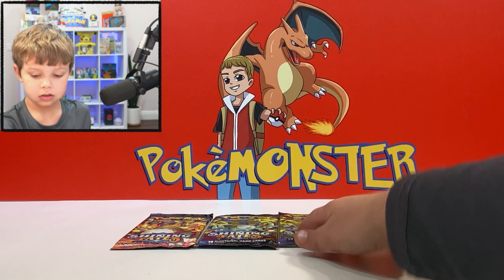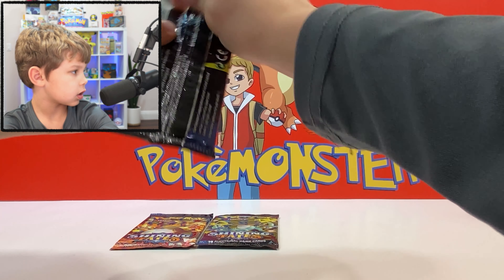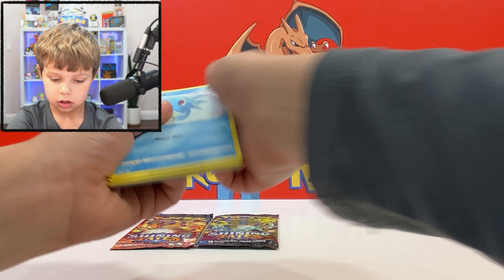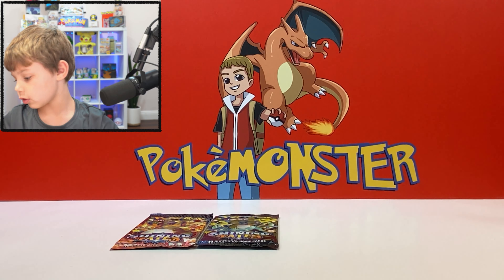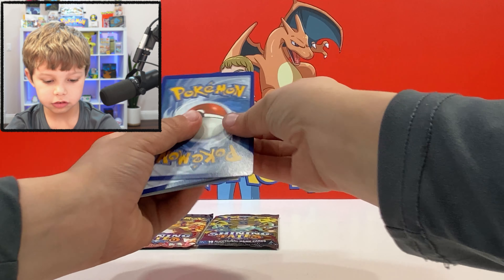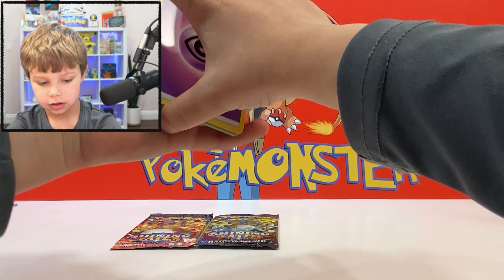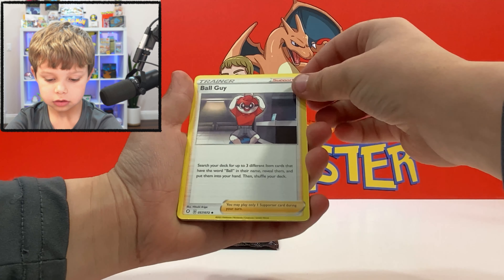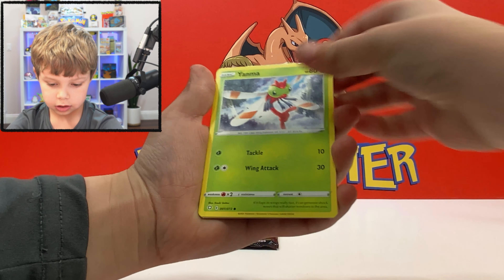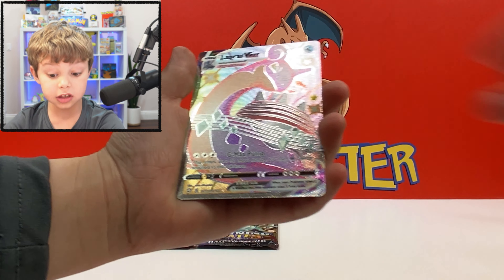Alright, first pack — grass energy, rusted sword, Eevee, Gossifleur, Chinchino, and it's a Grookey shiny! That's pretty nice. The shinies are like top three too, so that's a solid pull.